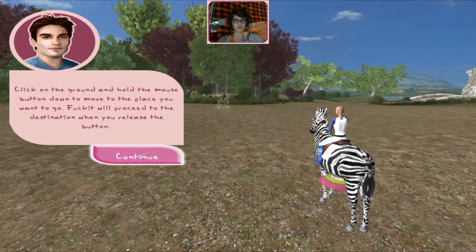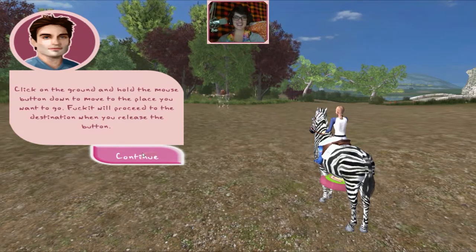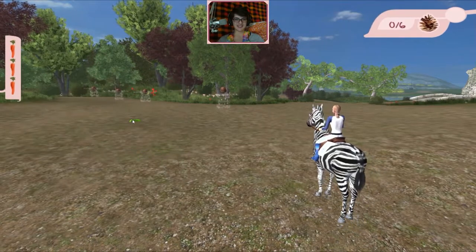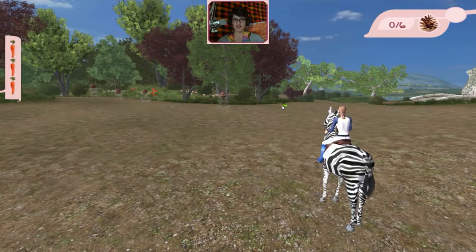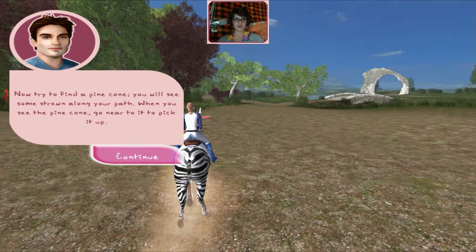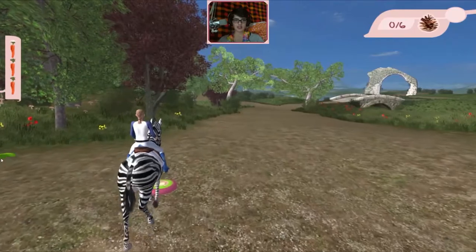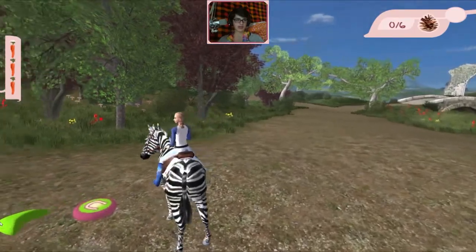Click on the ground and hold the mouse button down to move to where you want to go. Fuck It will proceed to the destination when you release the button. Okay horse-zebra, let's go! Now try to find a pinecone — I don't care, I'm not doing this. Oh, there are carrots over here.